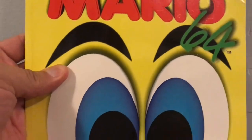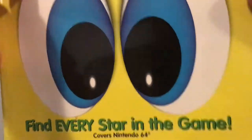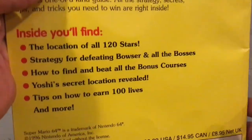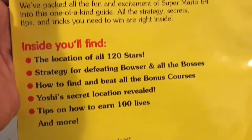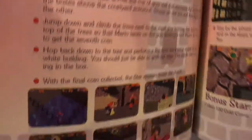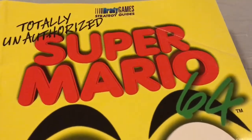I almost forgot — I was so hyped about the package that I forgot there was something else in here that I don't really want, but it was a good deal overall so I just bought it. This is the unauthorized N64 Mario guide. I actually used the authentic strategy guide, so I really don't need this. I know I can beat this whole game and get every star without even looking at this. I might give it to my nephew.